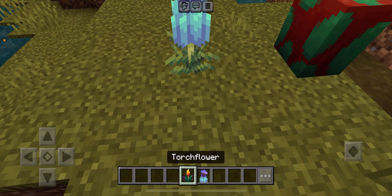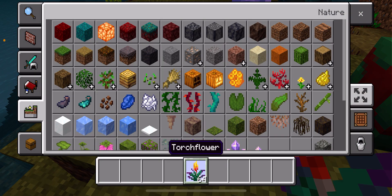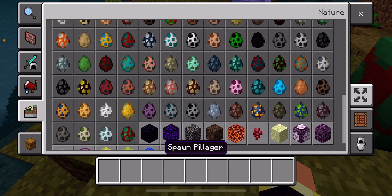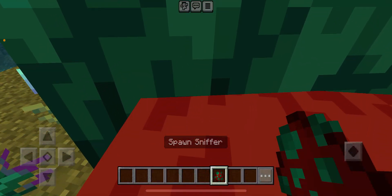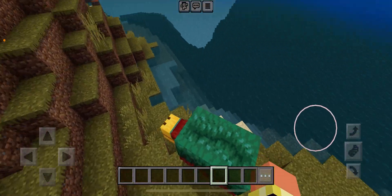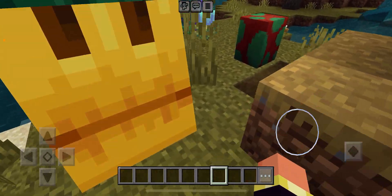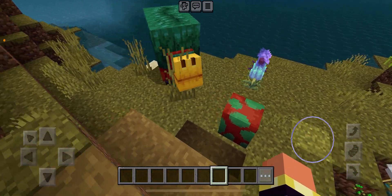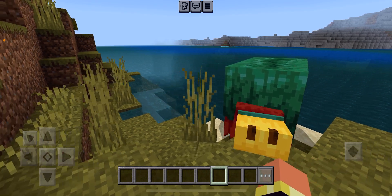These new seeds are ancient seeds that are extinct. They produce a flower — these flowers are really cool. Look at this! Did they sniff up seeds for these? That's really cool. If you don't know what a sniffer looks like — it's big. Let's just say he's a big boy, really big, and look at that compared to this tiny egg.